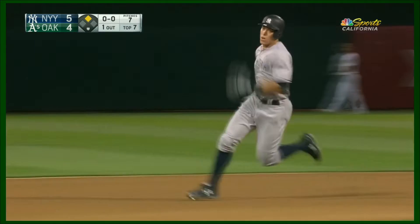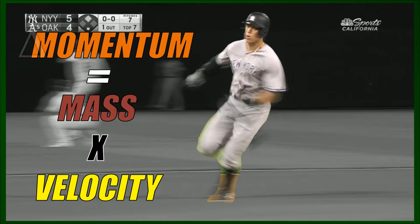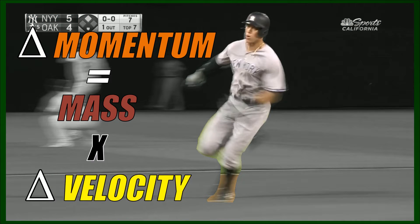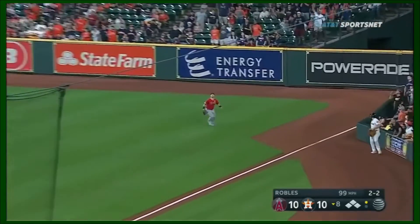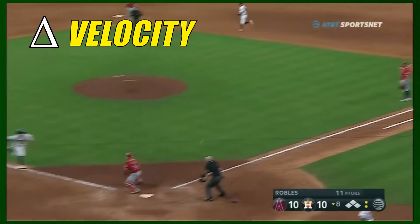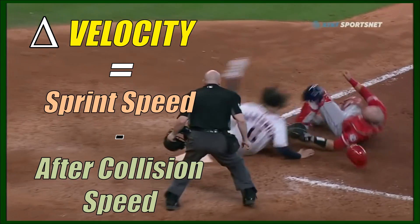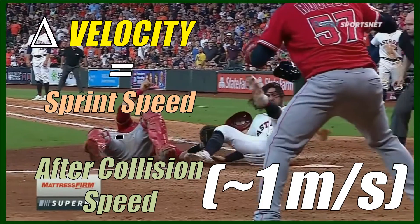The momentum of a player is given by their mass multiplied by their velocity. During a collision, we care about the change in momentum of the base runner. This means we want their mass multiplied by their change in velocity. During a collision, the base runner usually still maintains a bit of forward movement afterwards. So we'll say the change in velocity is their sprint speed minus the forward velocity they continue with, which we'll assume is about a meter per second after the collision.